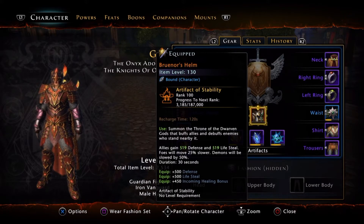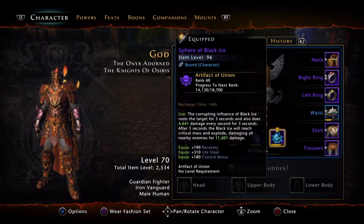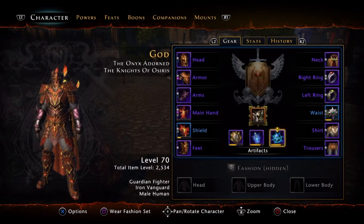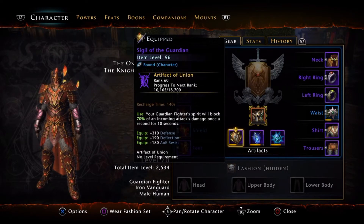Being a better tank for the guild is what I think is most important. I have the Water Elzai — I use that for recovery, defense, and regeneration. I use the spear mainly for the recovery and control bonus, and lifesteal — I don't use lifesteal that much but it's still a good artifact to get. I use the Sidereal Guardian mainly for all the stats, defense, and deflection. This artifact is beautiful and I really enjoy it.